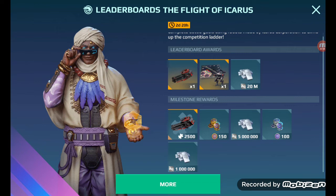Plus 150 silver tokens, probably for the Earth Reclamation event that's still going on. Then you can also win five million silver, which is not as great as 20 million but can still go a long way. Plus a hundred bronze tokens and then a million pieces of silver.